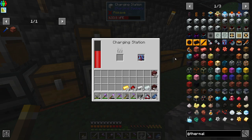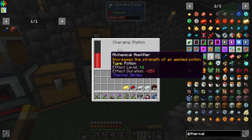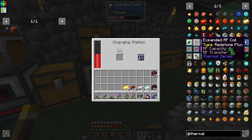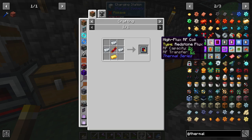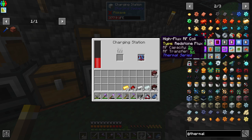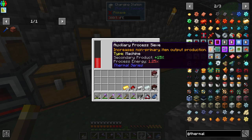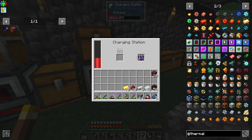You don't transfer very fast, which is why some upgrades might make sense — like the stabilized or expanded coil. The high flux coil increases RF transfer rate, so the high flux might be the right option. It lets you store twice as much — a million RF — which is still plenty, and transfers a lot faster so everything doesn't die off.